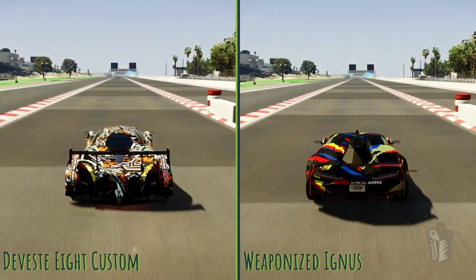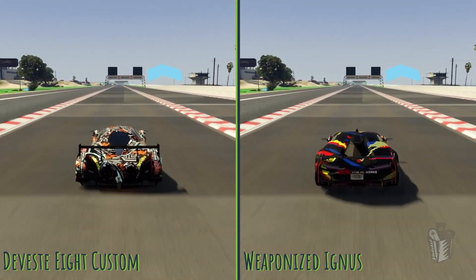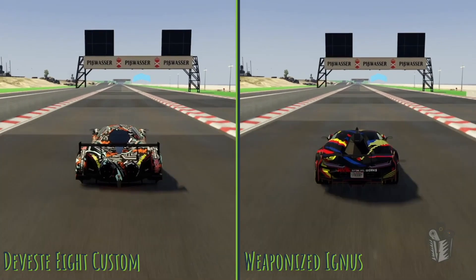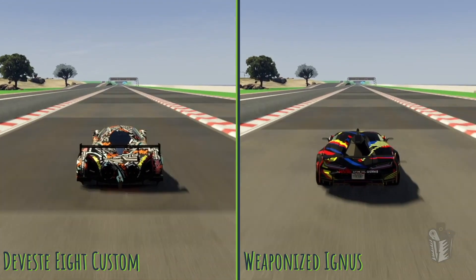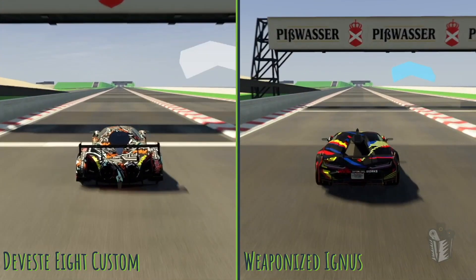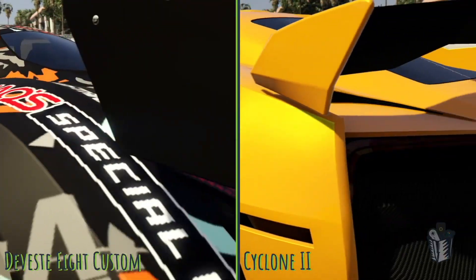The Devastate is on the left side going up against the weaponized Ignis on the right, and you can see it is really close up to that eighth mile line — only five hundredths of a second separate them. They're moving really fast, but the Devastate pulls out a little bit on the Ignis at the quarter mile. It was about a tenth of a second difference, and by the time it gets to the half mile, it drags that distance out a little bit more. So this Devastate can move.